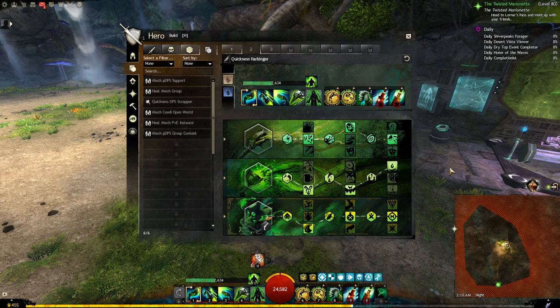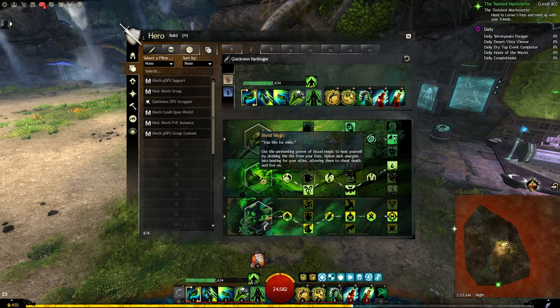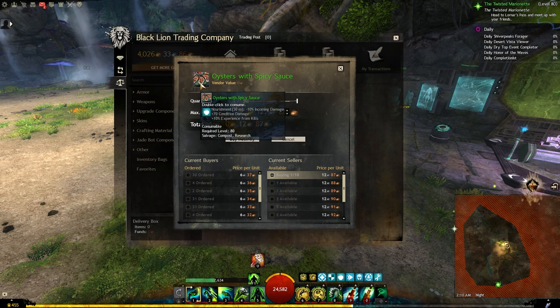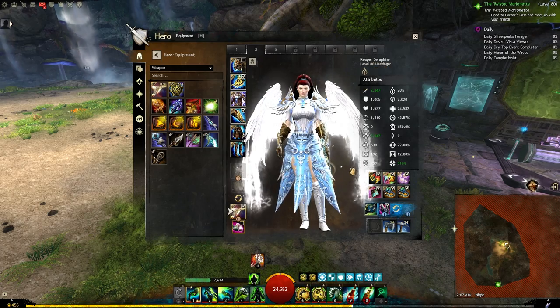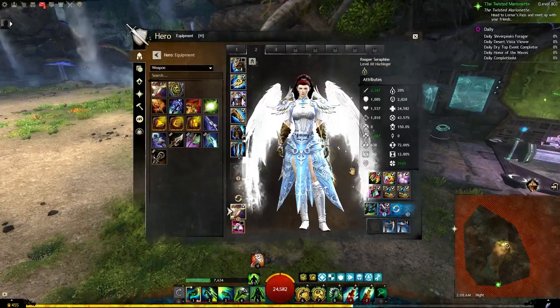In higher tier fractals this build can be very squishy. If that was the case and you struggled with sustain, we will go to curses and change our grandmaster trait, and then we will also use blood magic making it 3-3-1. In that case we will also use the oyster's food which will reduce incoming damage by 10%. This exact gear setup will be used later in a guide coming very shortly for a DPS harbinger build.